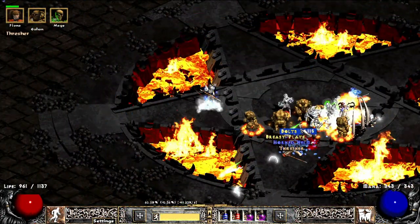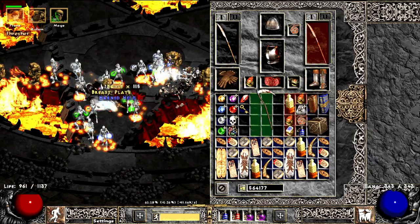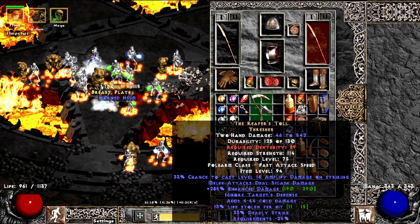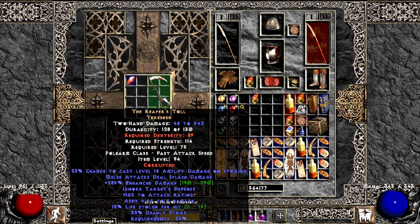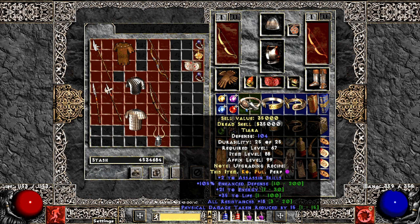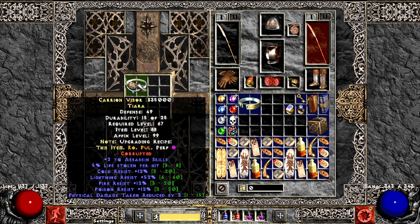Diablo was also pretty easy for this build, so not really a problem. And I found this treasure — it rolled really nice actually, very high ED in life leech, and eventually decided to corrupt it and added additional attack rating, not too great. I tried to upgrade my character as fast as possible, so I was also gambling coronets and found this one for the Assassin with life, 2 skills, and lots of resistances, and after corruption it also became 2 to Assassin and lots of resistances — quite funny.